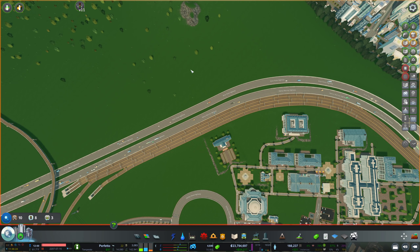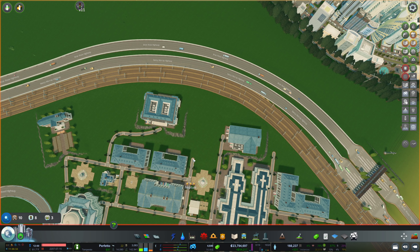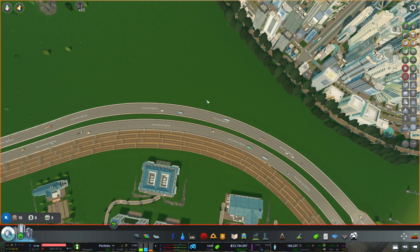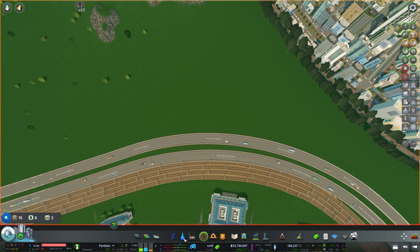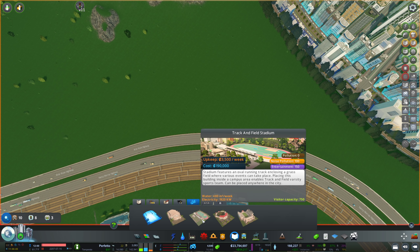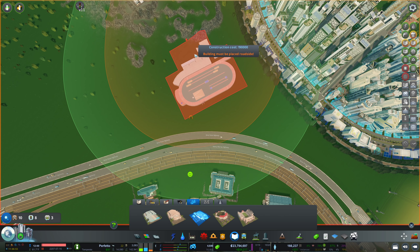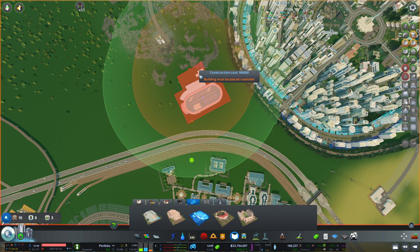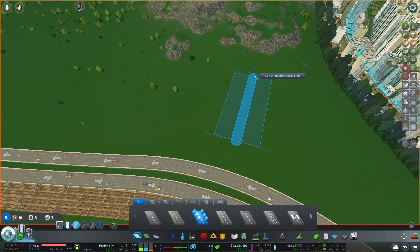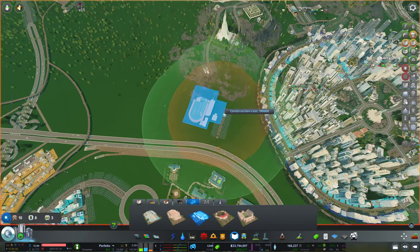Now I want to make a connection right here. This is the perfect spot to bring over vehicles and possibly public transport. And then maybe I'm also gonna use this pathway to make a pedestrian crossing. But let me first check again which stadium we're gonna use. I was going for the track and field stadium, so this is gonna take up an awful lot of space.